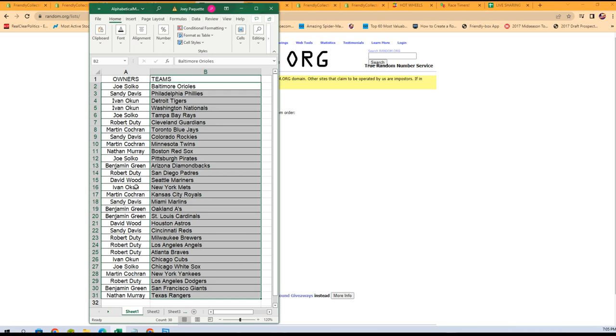Nathan M with the Red Sox. Who's got the Mariners? Aha — David W with the Mariners. Joe S with the Pirates.